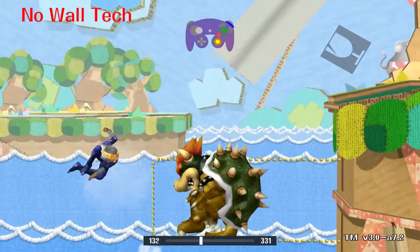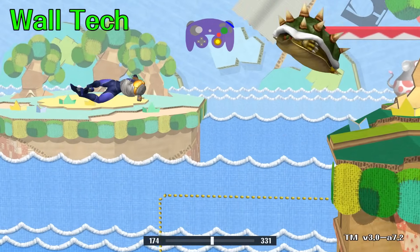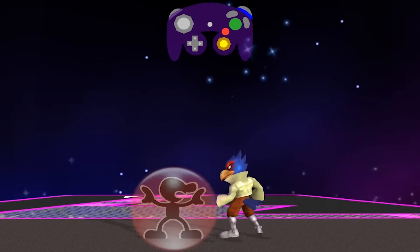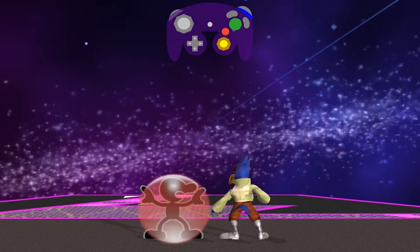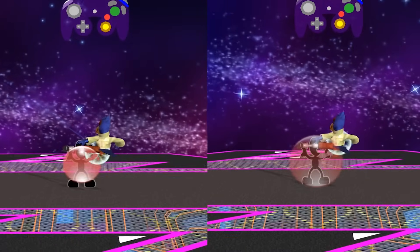Earlier we talked about teching the floor, but you could actually tech the wall and ceiling. If you have analog triggers set up like discussed earlier, you are able to do light shields. It gets closer to a hard shield the further you press down on L or R. Light shields make your shield bigger and you get pushed back further.